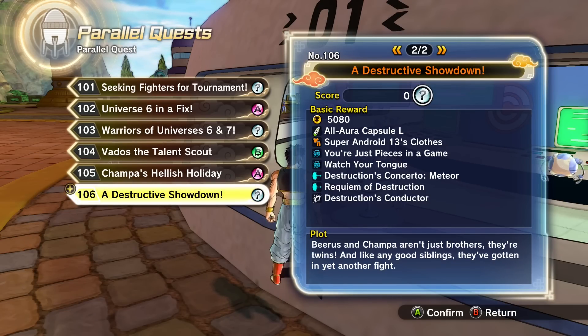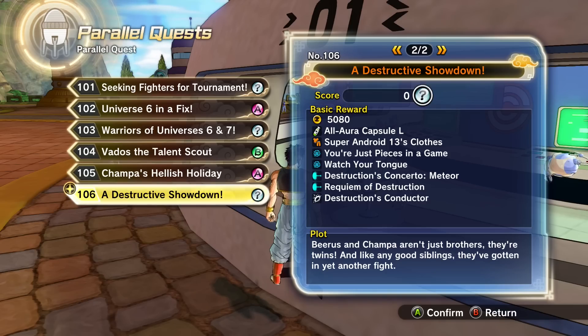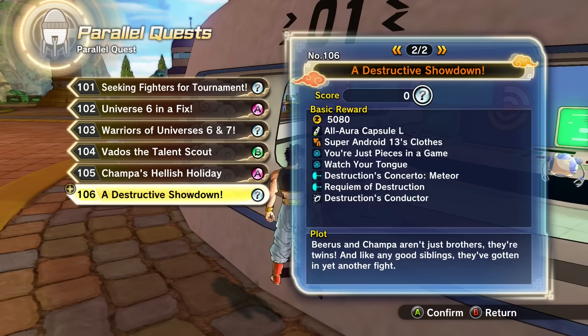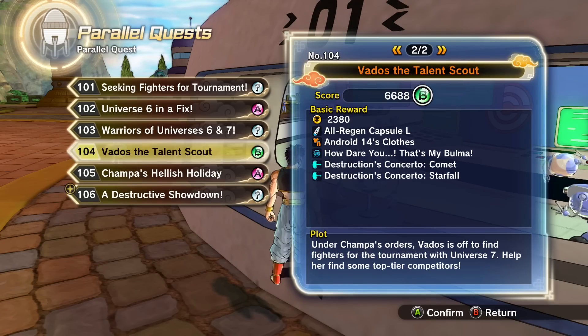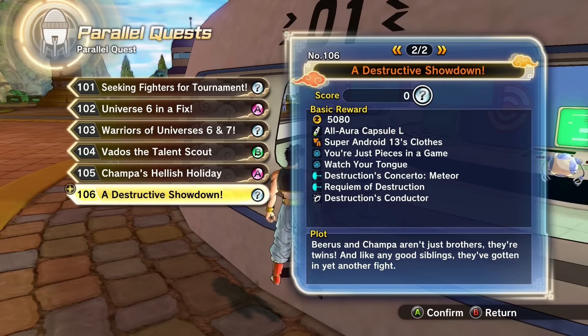Dude, look at all this — Destruction's Concerto, Meteor, Requiem of Destruction, Destruction's Conductor. So we can get all of Vados' moves. You have to have the Conductor — I think that's the one that takes the Meteor, Comet, and Starfall and actually throws them at the opponent, so I think you need that for the other ones to work. We can get those moves. And Super Android 13's clothes — yes! So this was just regular Android 13's, and this is Super Android 13's clothes. That's what I want.